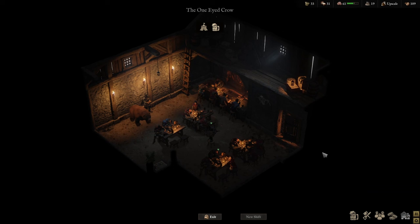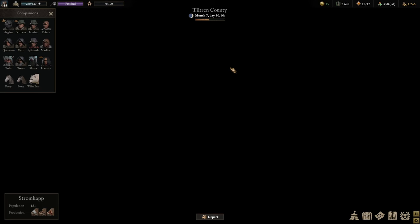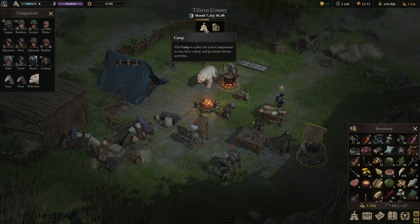What's nice about the tavern is that you can access it from any part of the map, wherever you are. You don't have to be in the county of Tiltran or in Stromkapp itself. When you open up your camp menu you will always have access to the tavern — when you set up camp you'll see two buttons: your camp and tavern, and then you can manage everything from there.